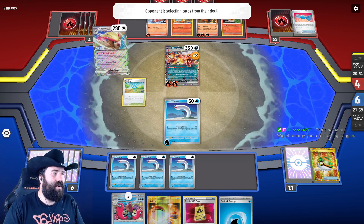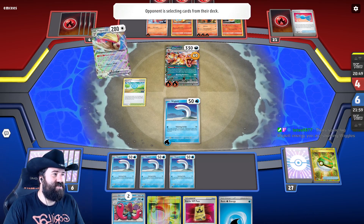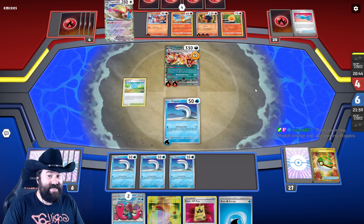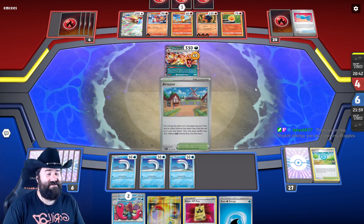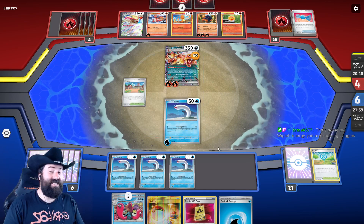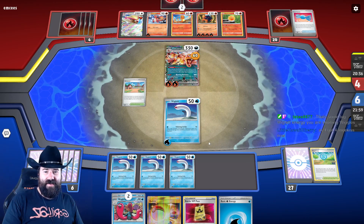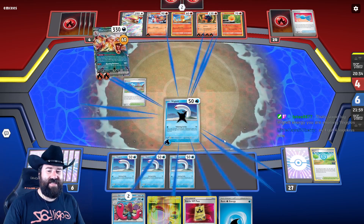They get to search anything they want, but there are only 21 cards left in their deck, so who knows how valuable that's going to be. The downside of mill is you give them every chance they could possibly want to get their cards. This is going to be a race.